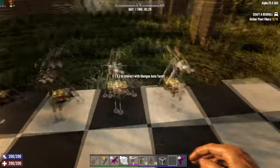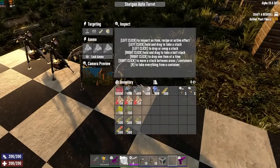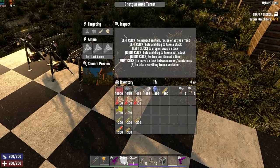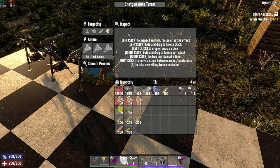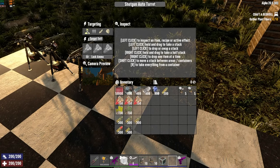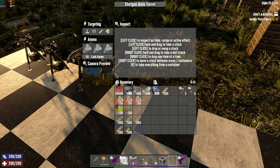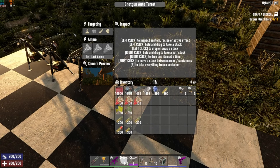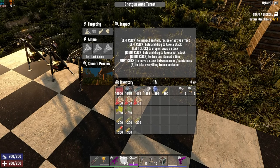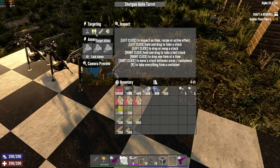Let's click on our shotgun turret and hit E to open up the menu. This thing is basically a turret with a built-in motion sensor, which is one of the required components to build it, so that makes sense. Up here we have targeting options — these are grayed out because you probably do not want to target yourself or friends, although those options are there since it uses the same background system as the motion sensor.